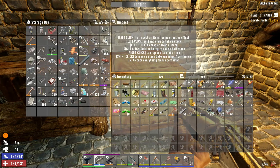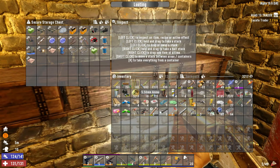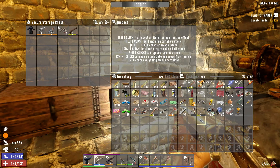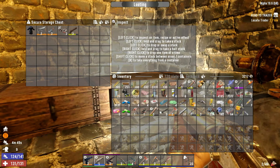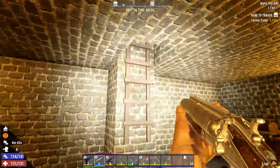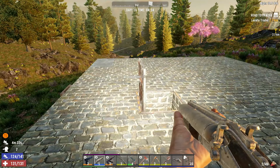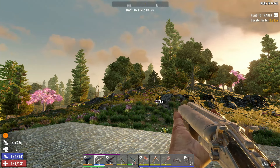We have one battery — level four. Let's put the nail gun away and see if we can make our way out to the new trader. That's 2.7 kilometers out. We should get an early start. Nice and bright out — we are heading east.